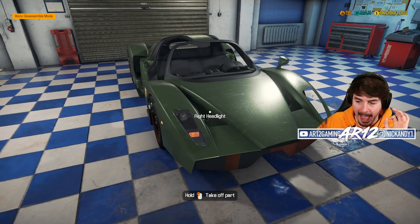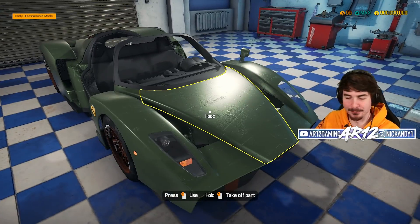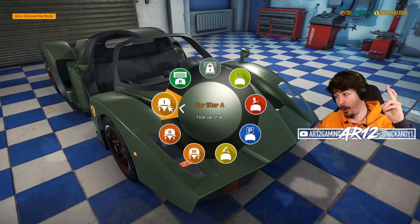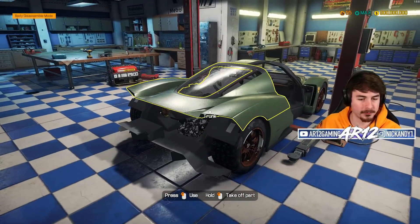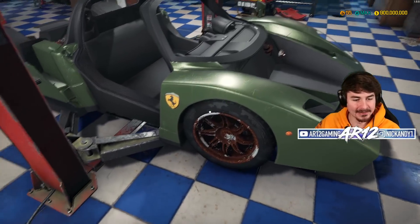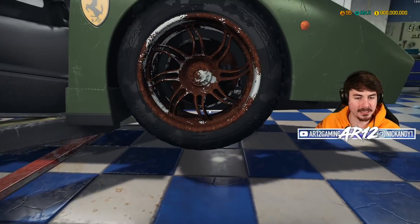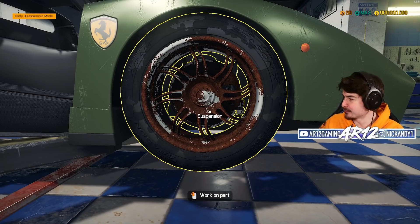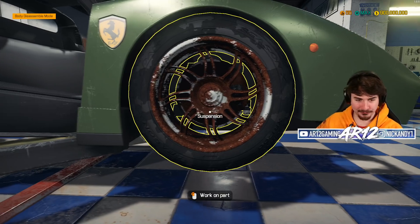Somebody out there actually painted their Ferrari Enzo British Racing Green. That is definitely one way to get banned from Ferrari. Today we are, hopefully - cross fingers - going to be able to make the Ferrari Enzo great again. Let's lift the thing up in the air. Let's get rid of these rusty upper parts - those are Pagani rims. How did Enzo ever let this car out of the factory?